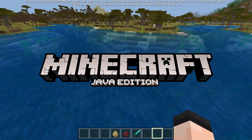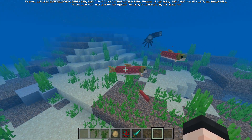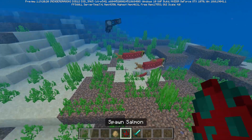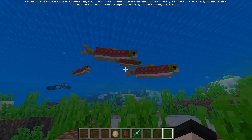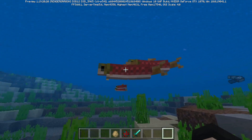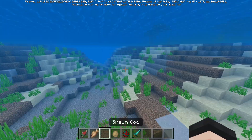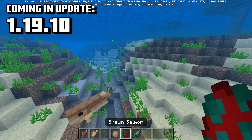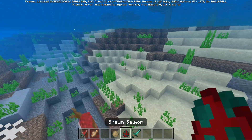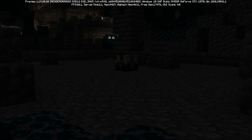Minecraft Java Edition has many things, like a stronger warden and insane gold farms on top of the Nether. Bedrock Edition also has some things - for example, the giant salmon. But it's not just the size of the fish that's different. Before the 1.19.10 update, fish on Bedrock had double the health they have on Java - a total of 6 health. In 1.19.10, that gets cut in half to 3, just like Java.